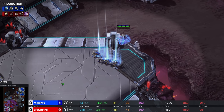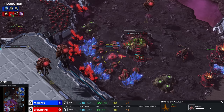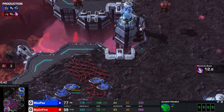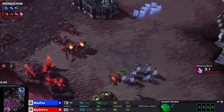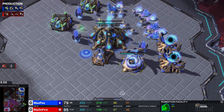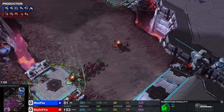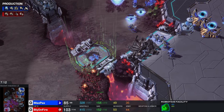Maxpex warps in a couple more Adepts and plants down the Nexus at the third base. A couple of Spinecrawlers come up. Zergling Speed about to finish. He splits up the Adepts — that's not what we normally see, I love that. The Prism has four slots for four Adepts, so it makes sense, assuming you have the APM to pull this off. The follow-up is an Immortal. Bly is very fond of going for those Queen pushes, though he's not really making that many Queens in this game. If you're not going up against a Stargate, you don't really need that many Queens.